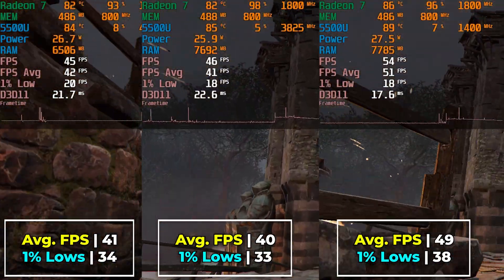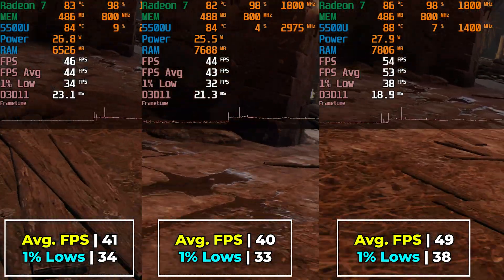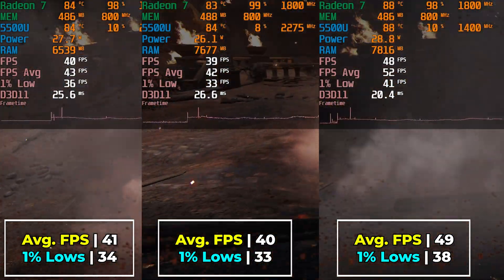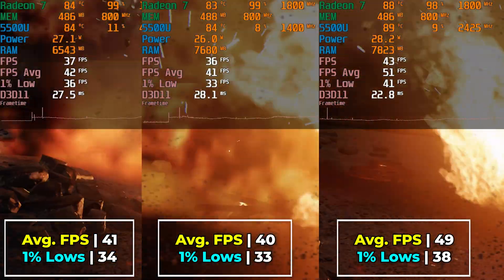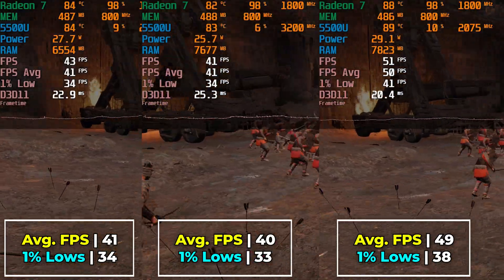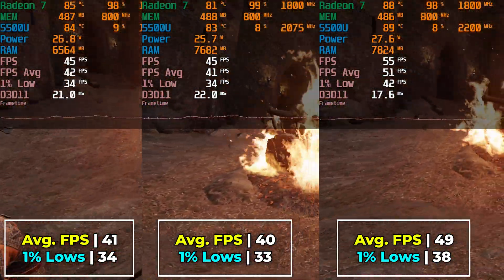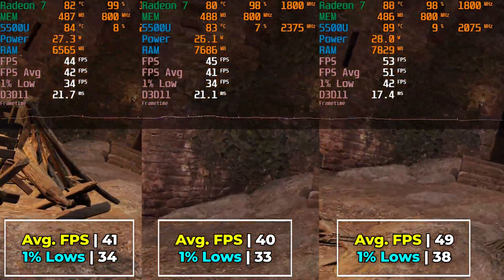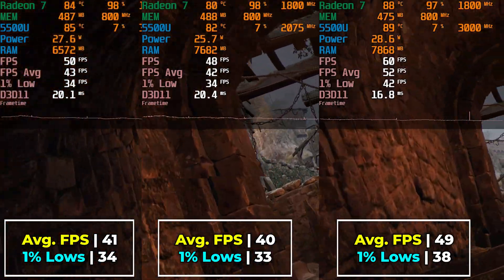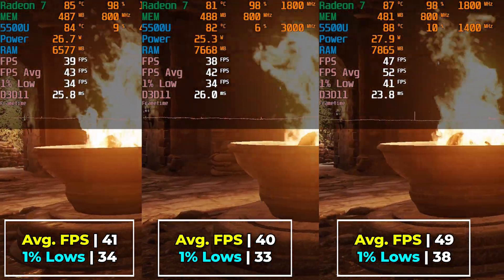Things are a little different if we drop the render resolution down to 70%. What we end up seeing is that again, the 8GB configuration and 12GB configuration are roughly around the same level of performance, with a consistently measurable slight regression with the 12GB configuration, though not one that you'll really notice at all. While all of them give you an overall better experience, 16GB of RAM is giving you a noticeably better time.